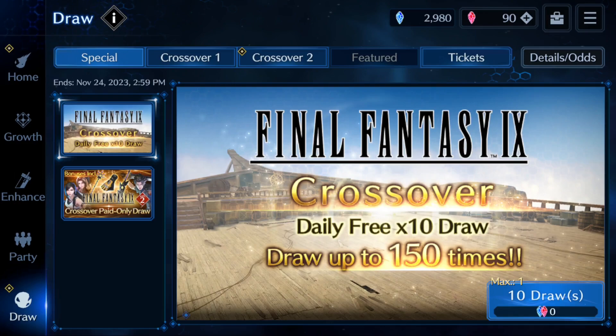What is up everyone, we're here with Final Fantasy 7 Ever Crisis doing our crossover draw. Today we are doing draw number nine — we have six more to go after this for a total of 15. Last draw wasn't great; the ones before have been hit and miss. I haven't gotten anything amazing but I've got some decent stuff.